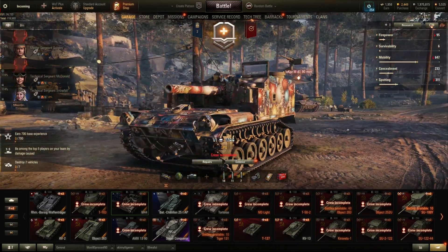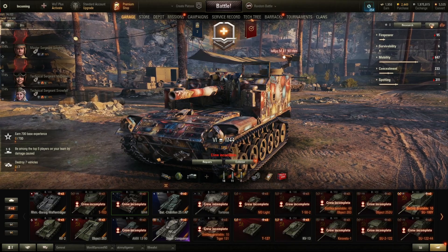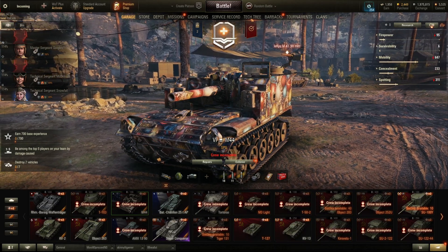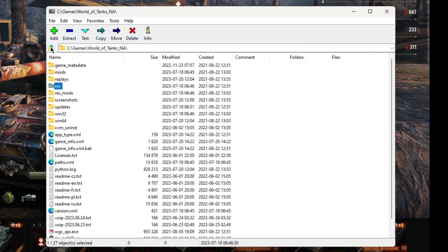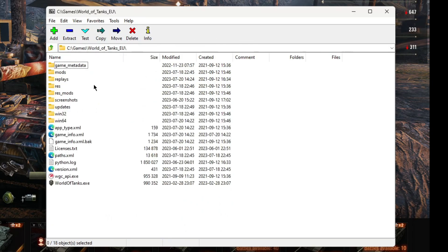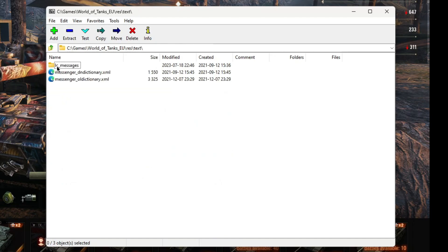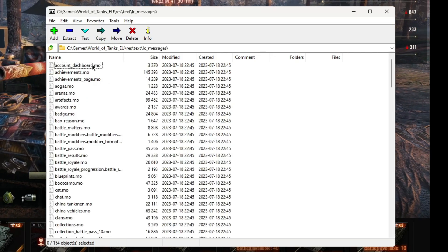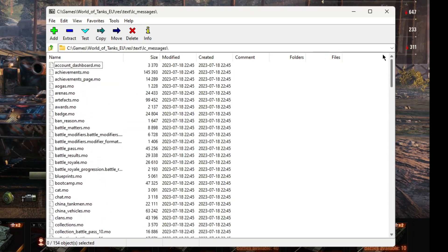We're doing this on my EU client because I don't really play on EU much and it'll be easier to show you on this. We can keep the game open the whole time. First thing: go download 7-zip and open it up. Navigate to your World of Tanks folder, then go to res, text, LC_messages — and here are all of the MO files that contain all the text. Now, some things are hidden in places you wouldn't really expect them.